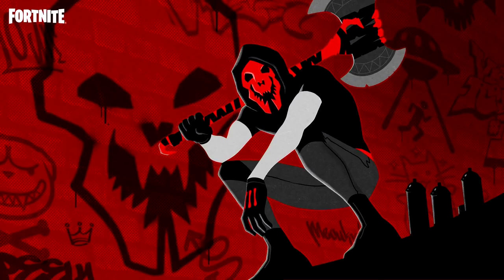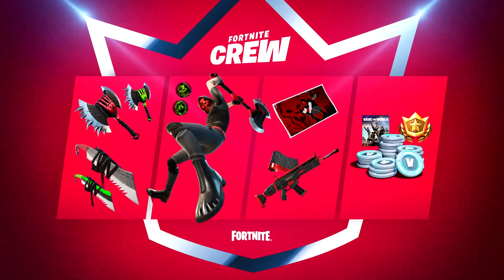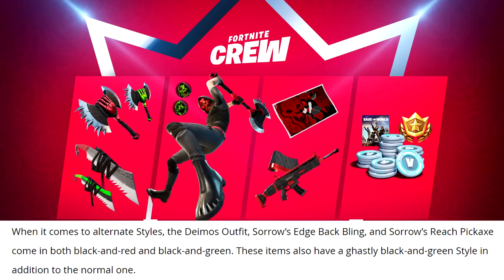It also comes with a Skull Stalker loading screen. You'll be able to use Demos in Save the World and get permanent access to Save the World. When it comes to alternate styles, the Demos outfit, Sorrow's Edge back bling, and Sorrow's Reach pickaxe come in both black-and-red and black-and-green. These items also have a ghastly black-and-green style in addition to the normal one.